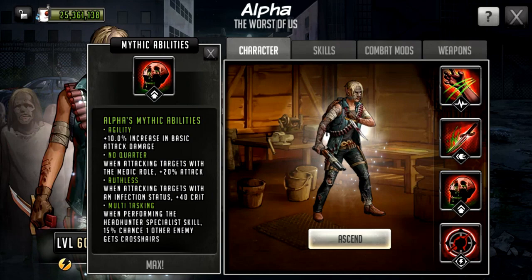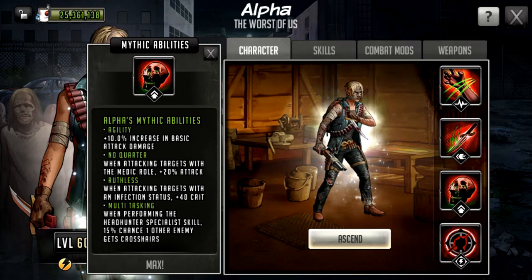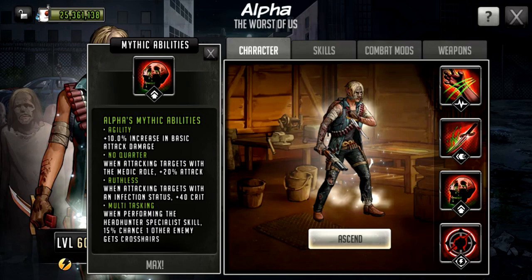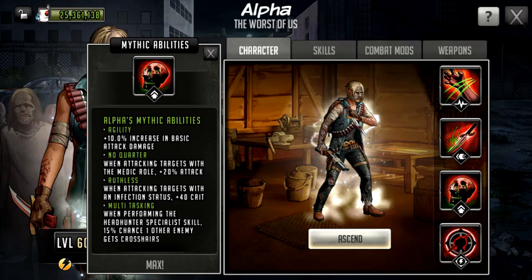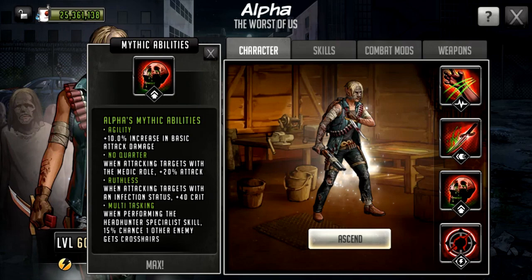Now across to her passive abilities — the Mythic abilities. She is a damage dealer so she gets Agility: 10% increase to basic attack damage, which gives a boost to her signature move but not her rush since it's a single target big hit. The second passive is called No Quarter: when attacking targets with the medic role, plus 20% attack. I like this — she kind of counters what can remove the infection; she's a medic assassin. There's potential that other characters in the future could have similar role-based passives — damage dealers, supports, or tanks getting bonuses or penalties against certain roles.